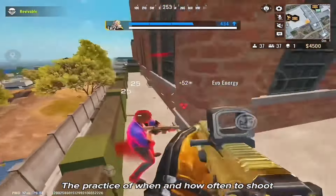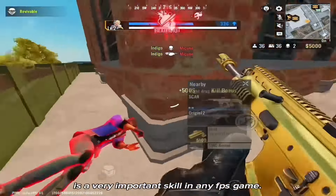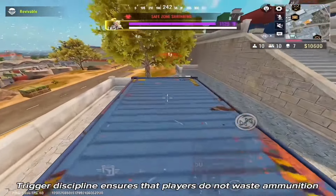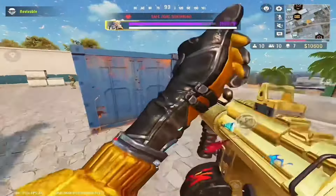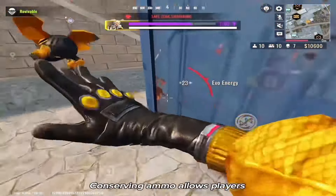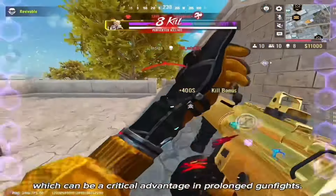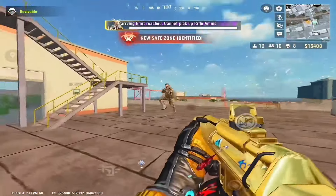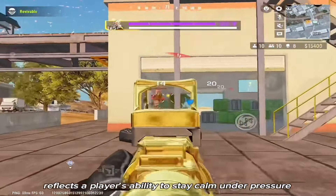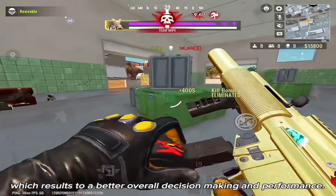Next on the list is trigger discipline. The practice of when and how often to shoot is a very important skill in any FPS game. Trigger discipline ensures that players do not waste ammunition on missed or unnecessary shots. Conserving ammo allows players to stay in the fight longer without needing to reload frequently, which can be a critical advantage in prolonged gunfights. Good trigger discipline reflects a player's ability to stay calm under pressure, which results in better overall decision-making and performance.